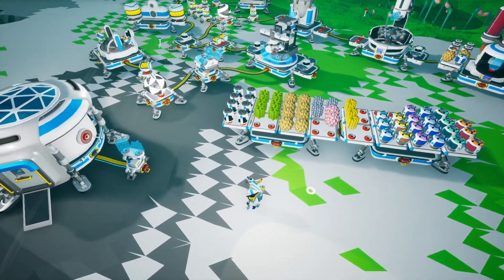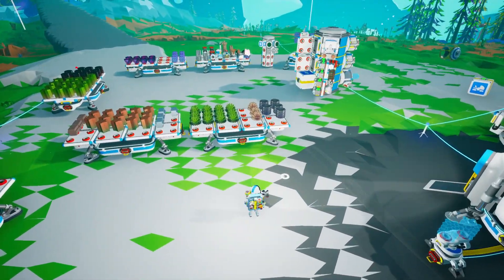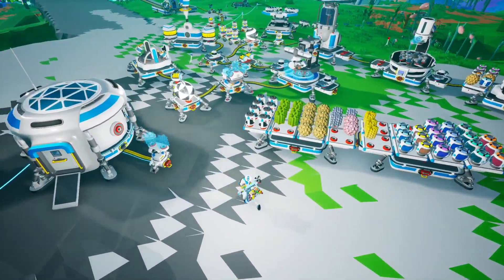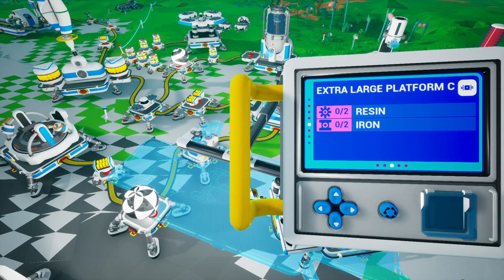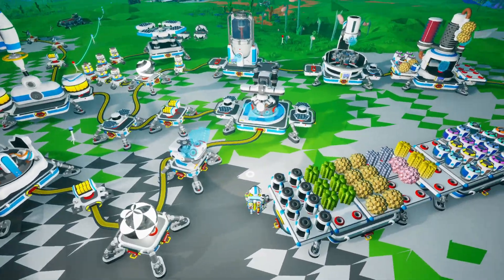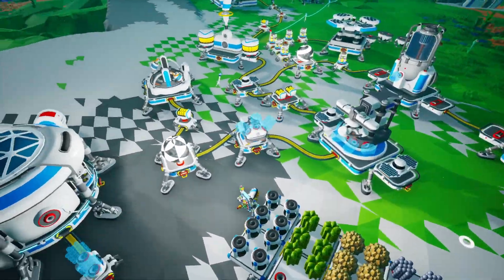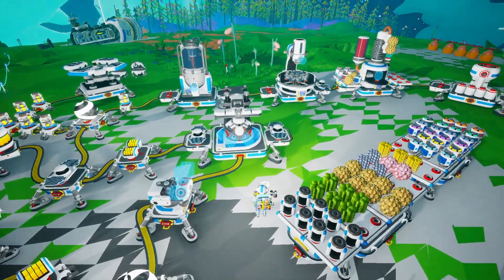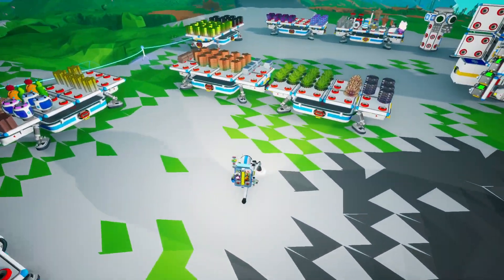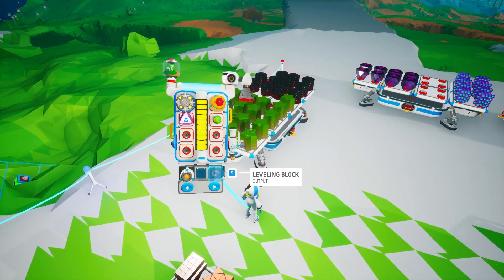We're going to need a platform for the two machines — the soil centrifuge and the chemistry lab. I think we're going to start with the large platform C. Over at the printer, extra large platform C takes two resin and two iron. I'm not entirely sure that's the one I want, but it will definitely store the two components. Let's do it. We also have the unusual device on our back and drill mod three.